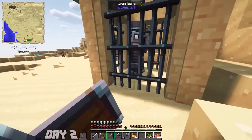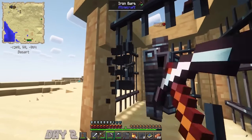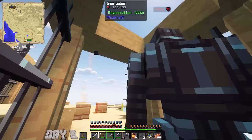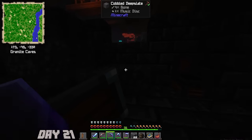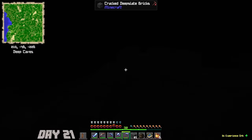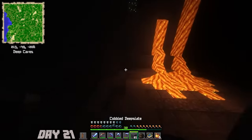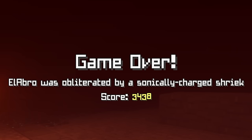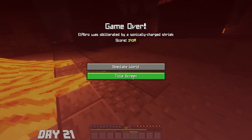After that on day two I found an Iron Golem trapped in a Vindicator place. I thought I could free this guy and have him help me kill the mobs, so I mined all of the gates. On day 21 I had gotten myself full diamond gear and a ton of enchanted stuff, and I was doing good — until I found a warden place. He didn't like me stealing his stuff, so I got obliterated by a sonically charged shriek. So yeah, I had a fun time trying to get a world going.